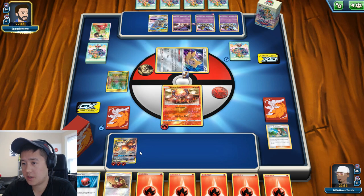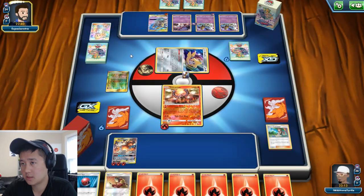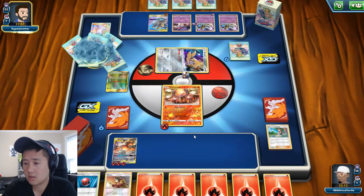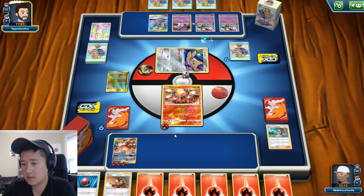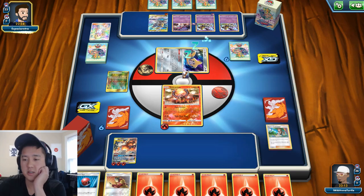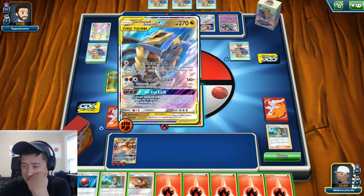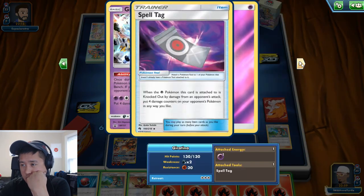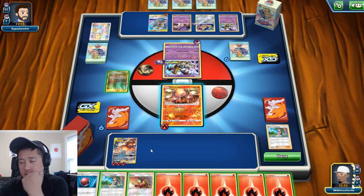I can't really switch — I would have to use the Welder. Let's go for that. So we do that, I think that makes things easier. Let's go for the win — we'll save our Double Blaze for that. I wanted some Custom Catchers instead. If they can get Calamitous Slash, which they should be able to, they would be able to knock this out — that'd be enough. I didn't get a Choice Helmet.